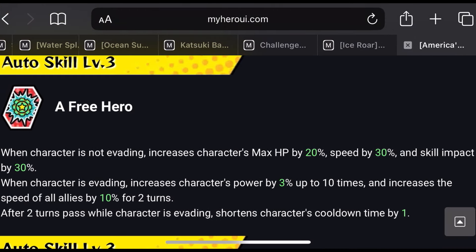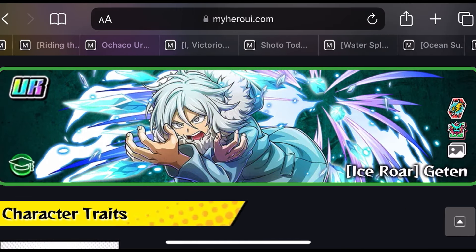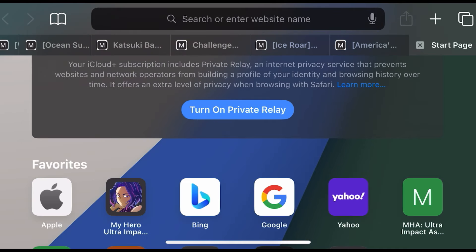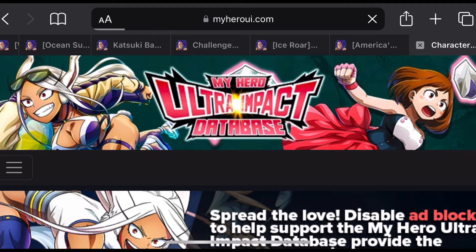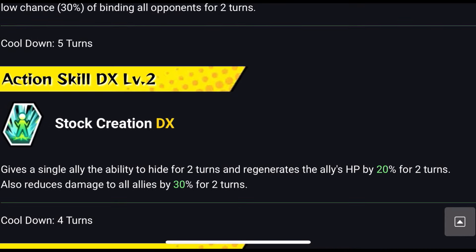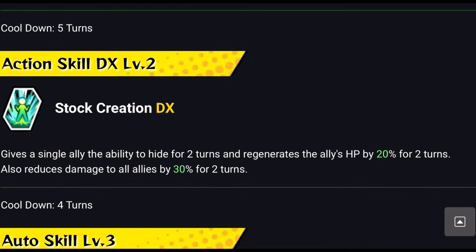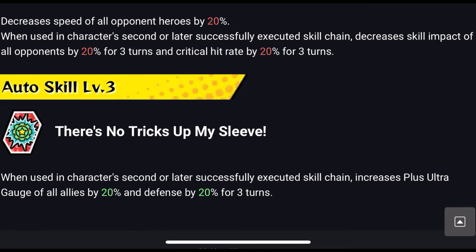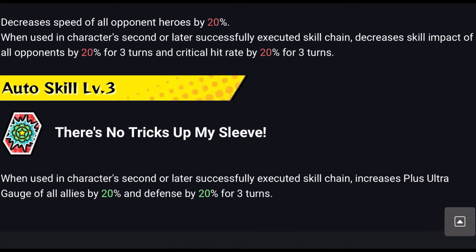Finally, I saw somebody beat it with Mr. Compress. His ability to hide an ally for 2 turns and regenerate HP by 20% is likely why — you hide Miriko, she's safe, and you chill for free. When using a character second or later to successfully execute a skill chain, he decreases skill impact of all opponents by 20% for 3 turns and critical hit rate by 20% for 3 turns. So you take less damage from Gantan and Redestro overall.